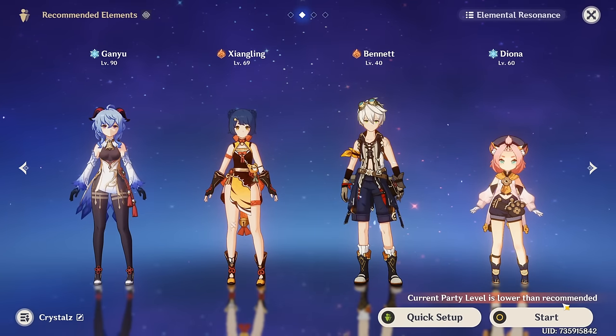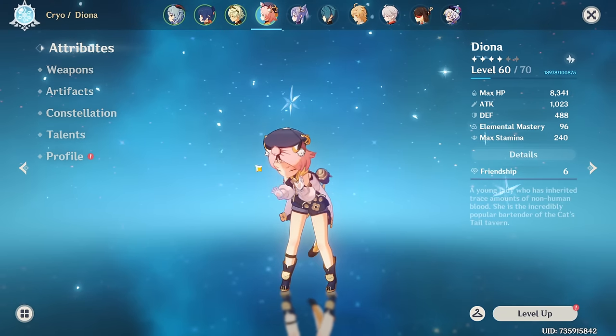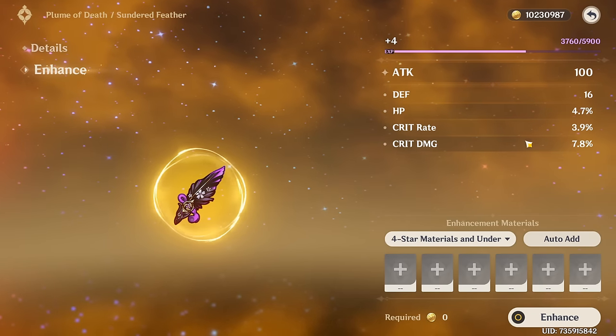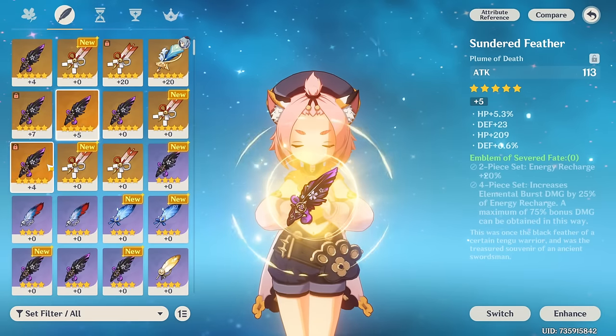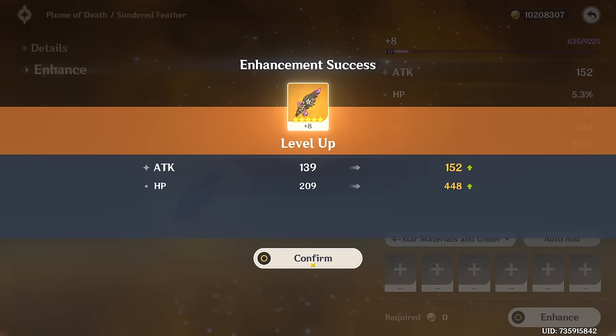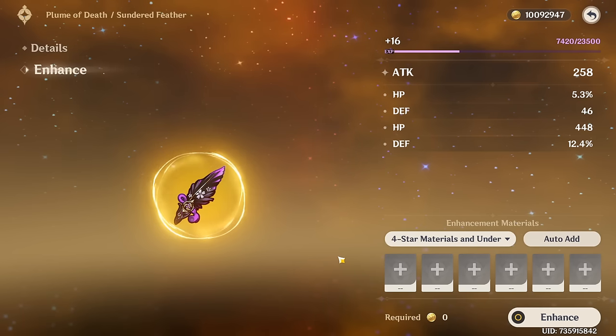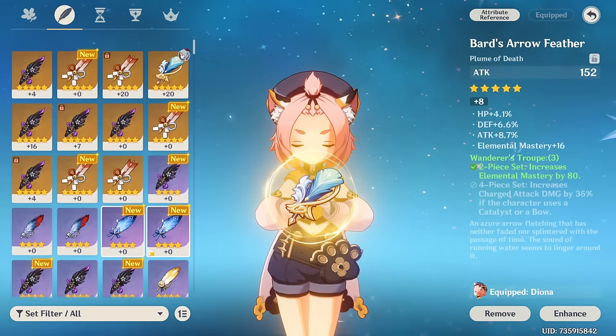We're basically just going to stack HP on Diona because it increases the effectiveness of her shield and her healing. I kind of forgot that Diona actually needed Tenacity pieces, so I'm just going to run this domain a few times — it probably won't take long to get HP pieces. That's what we want to see. That's not good for Diona, but that might end up being good for Xiangling. We didn't go on with the ER, so we might as well just go with this one because it has flat HP as well.